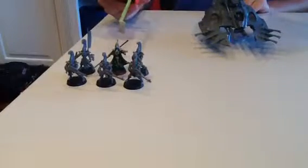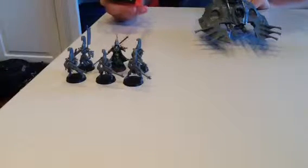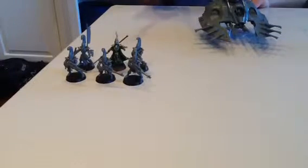That unit moves up. I also put on my Farseer the Mantle of the Laughing God, which makes him stealthy and gives him a good cover save. And also the Shard of Arneth, which makes him better at rolling his abilities. Come back for part two!